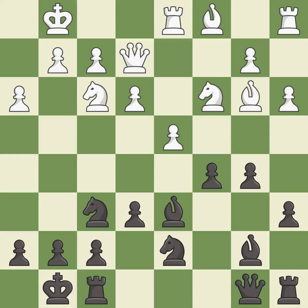Castling develops a rook while also moving the king to safety. Castling to the same side of the board as the opponent tends to lead to less sharp positions as compared with opposite-side castling.